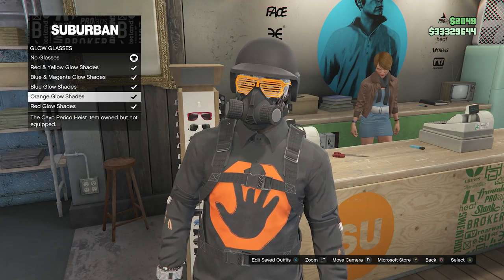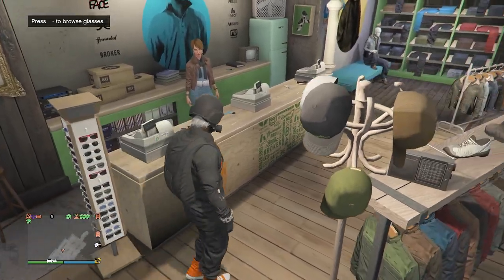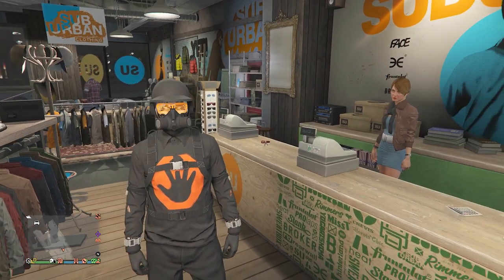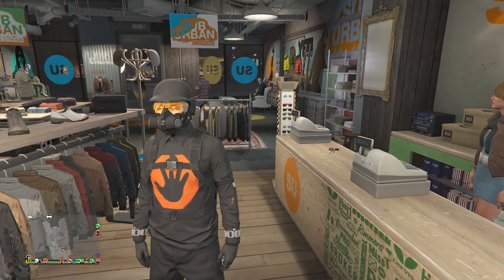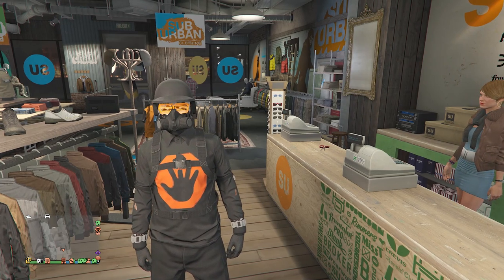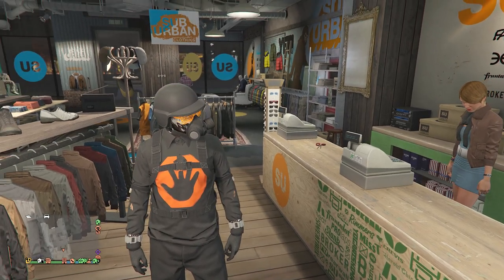For the final part, go to Glasses, go to Glow Glasses, and equip the orange glow shades. Note: to get the orange glow shades you had to log on on a certain day, so you can't get them anymore unless you do the transfer glitch or the Beth glitch.